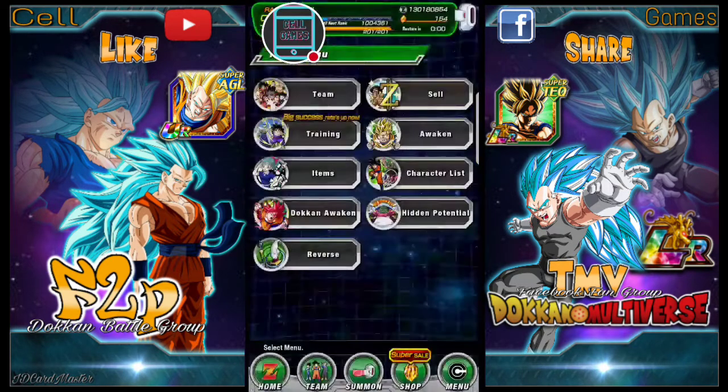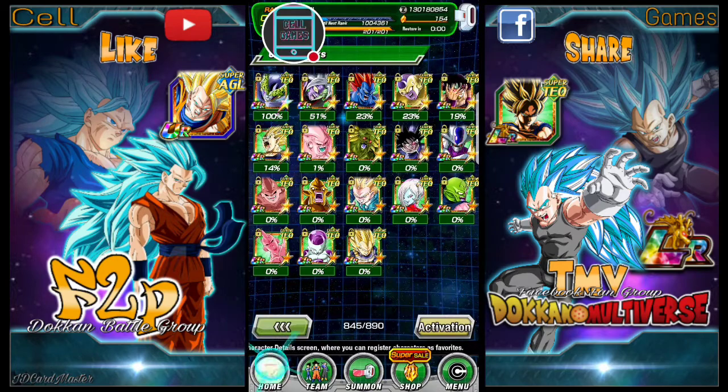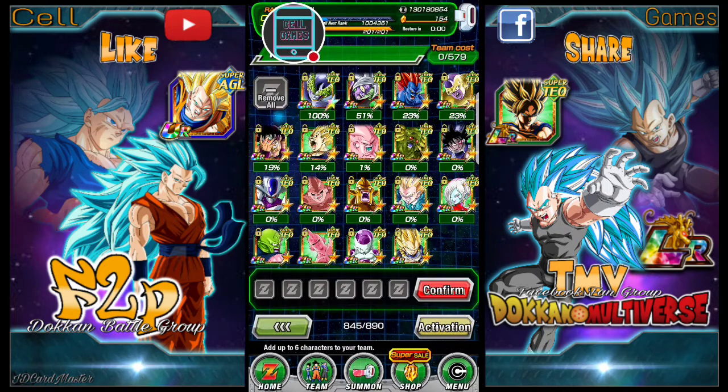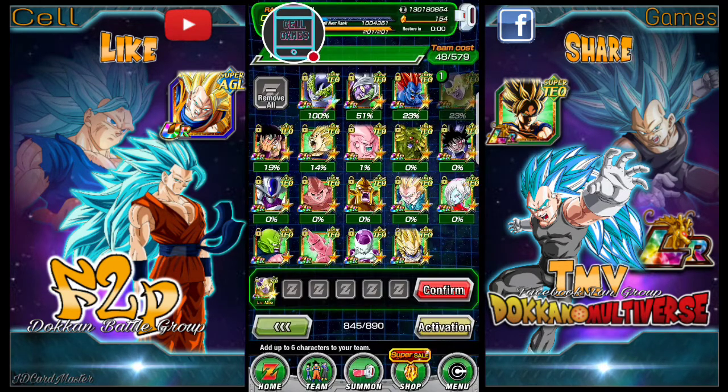The reason for that is when Cell absorbs orbs, it's attack and defense plus 12% for every Ki Sphere obtained. So I figured, why not boost his defense a bit further on top of all the orbs he's getting to boost up his defense? Unfortunately, the only card that has max boost for tech cards is Golden Frieza — tech HP, attack, defense plus 100%, no Ki skills. When Brawly's here, I'll definitely have to do a test with Brawly.